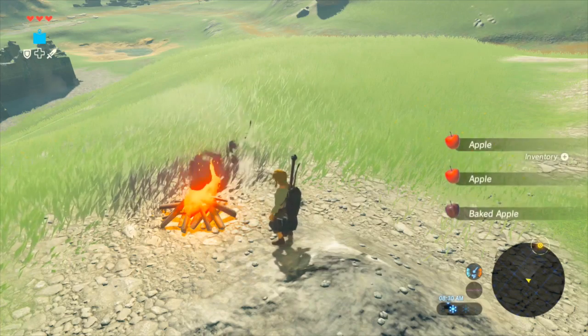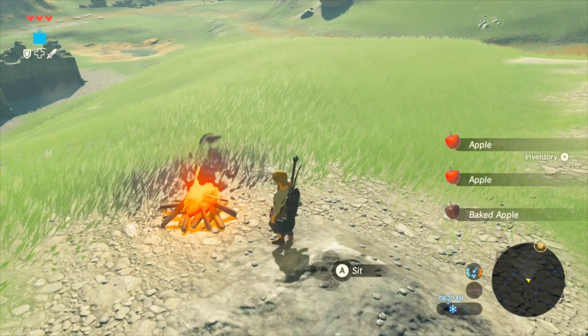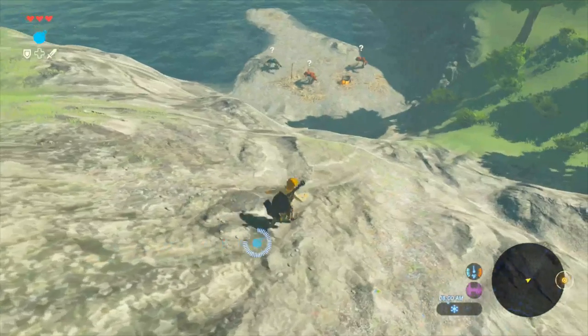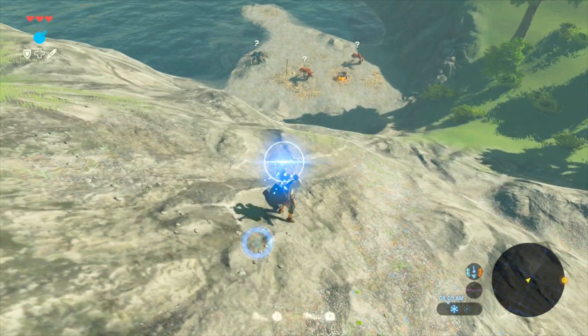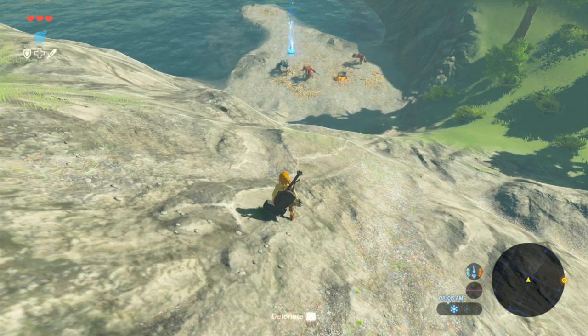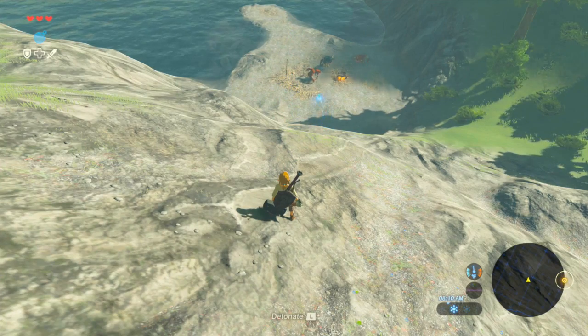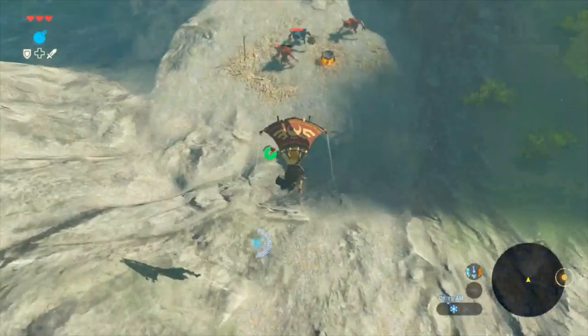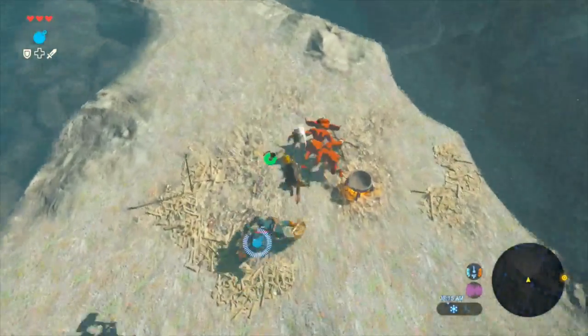Instead of challenging a mob of bokoblins head on, a cunning player might decide to utilize a nearby rock or a bomb to finish the job. This opens up an endless amount of gameplay possibilities, as Link's powers are only limited to the player's creativity and mastery of skills. There is never one definitive way to achieve a goal, which encourages the player to experiment with different strategies.